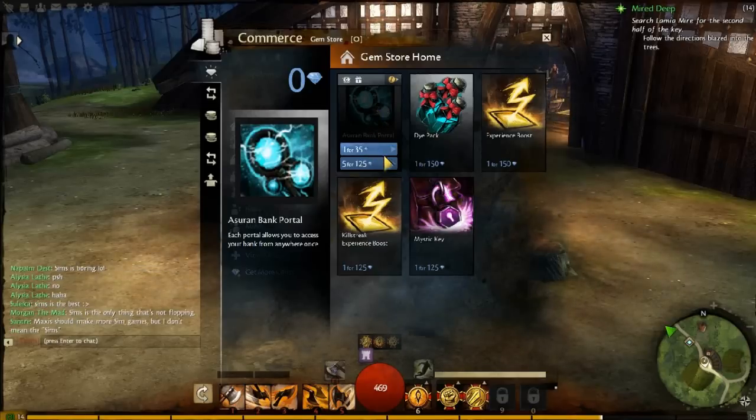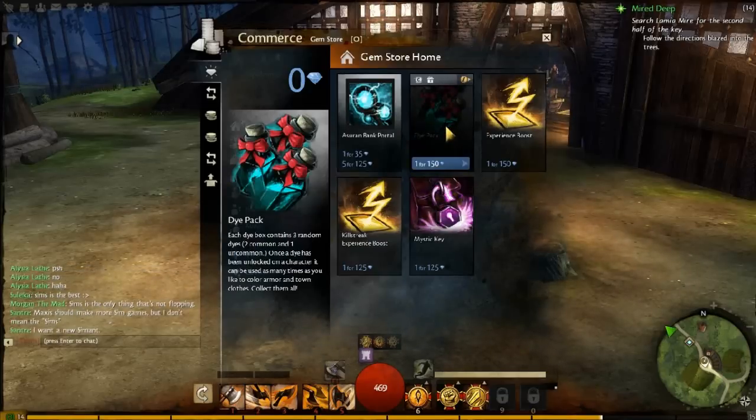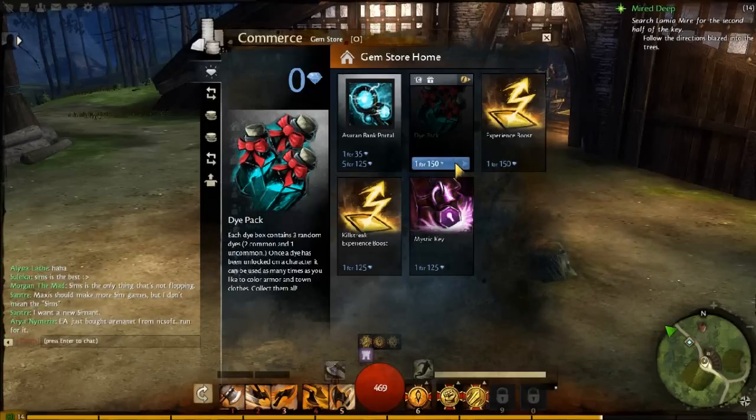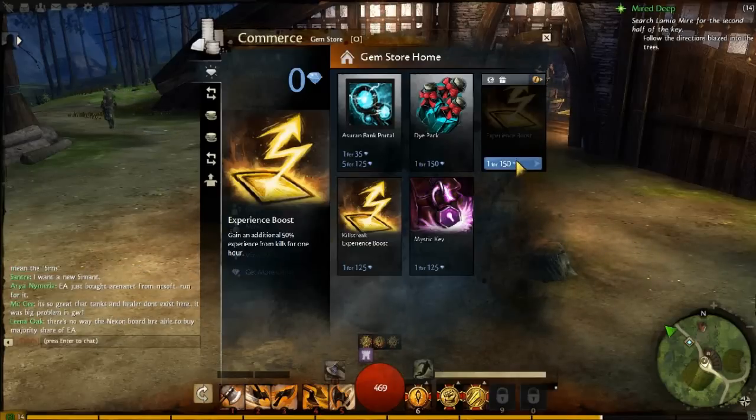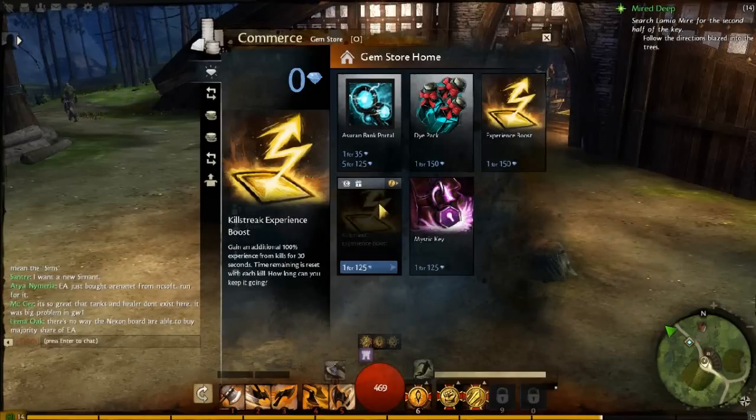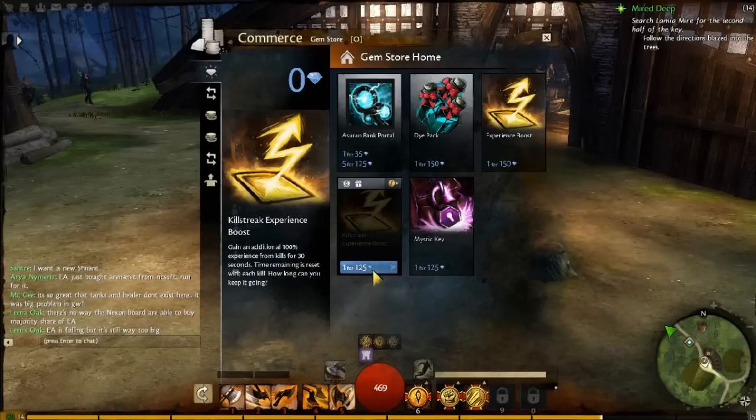First up, items — I'm going to show what they have. They have Portable Bank, which is self-explanatory. You have dye packs, which in this game you can dye your gear at any point in time. I'll go into that a little bit later with some other footage I have. You can buy experience boosts — it's 50% and lasts for a little bit. You can get killstreak boosts, which every 30 seconds if you kill a mob it's 100% experience.